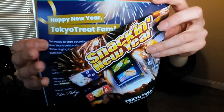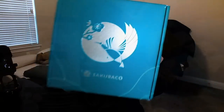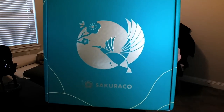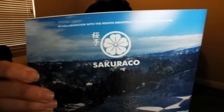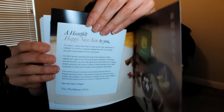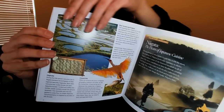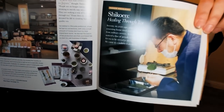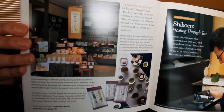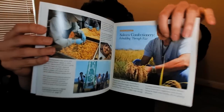Tokyo Treat is a monthly Japanese subscription box where you get up to 20 of the latest, most exclusive, limited edition and seasonal flavored Japanese snacks only available in Japan for a limited time — like Sakura Pepsi, Japanese sake Kit Kats, and many more. Sakurako is a monthly Japanese subscription box full of authentic traditional Japanese snacks from Japan's local artisan snack makers. Both are delivered straight from Japan to your door, with a different theme every month. A booklet is provided within each box explaining every snack and sharing informative Japanese culture.